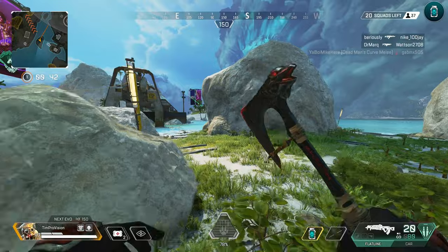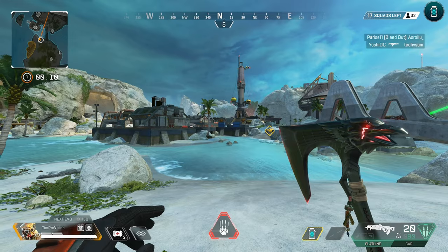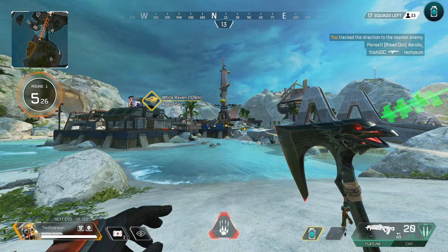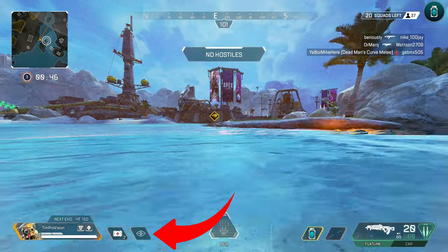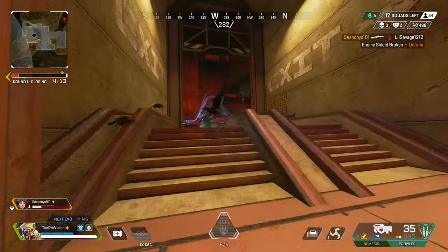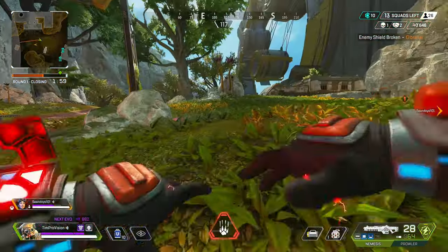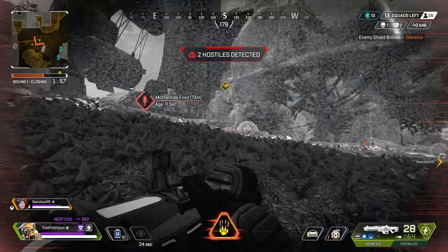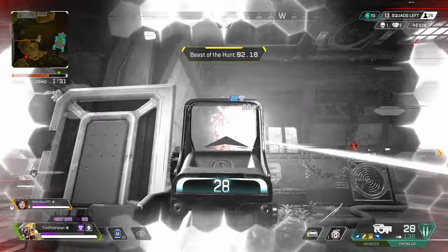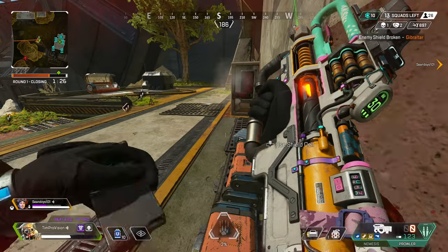Bloodhound can either send out a tactical scan in the direction of the Raven to hit it with that scan, or walk up to the Raven and interact with it. Either way, this gives you an indicator as to where the enemy team is. A huge thing is that as long as you are not scanning an enemy, pinging the Raven with the scan will automatically and completely refund your tactical — meaning you might as well do this every time. The only exception is if an enemy is nearby and you don't want them to see the red wave from the scan. If an enemy is within about 175 meters, the Raven simply won't spawn, so you are better off scanning it from afar.